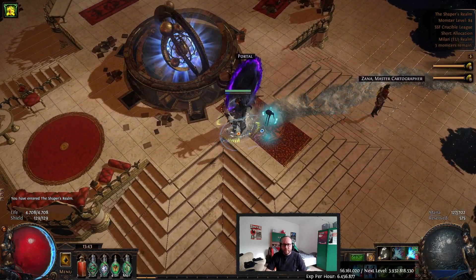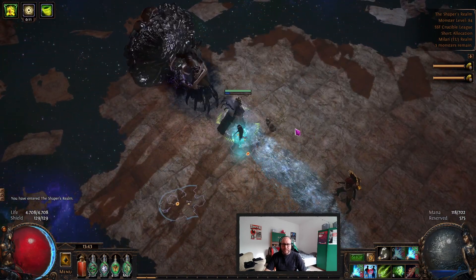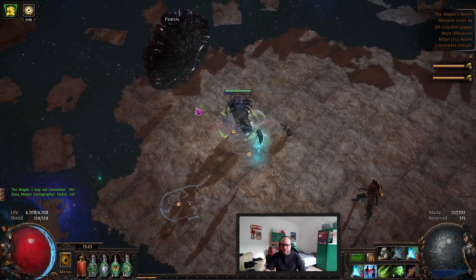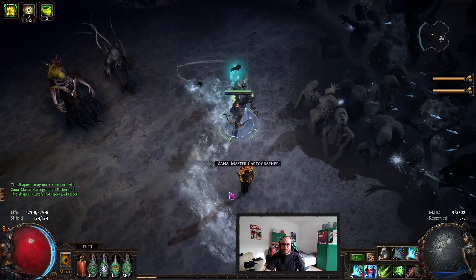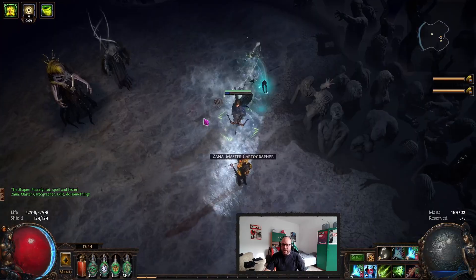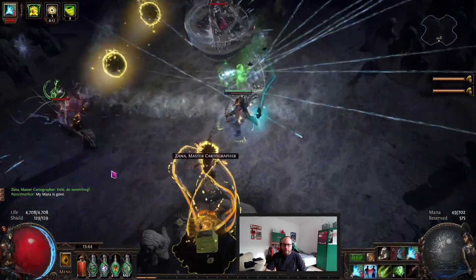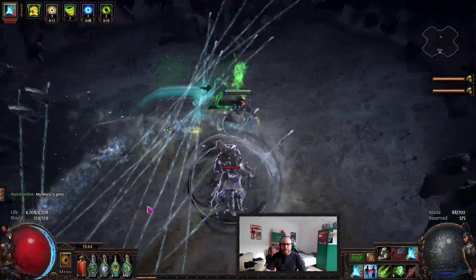Hi and welcome to today's episode of my SF adventures. In the background I have the newest footage for you — this time it's Uber Elder, the normal version, not the tuned up version and not Maven witnessed. I got incredibly lucky with my Shaper and Elder pieces, so I ran two Shapers, two Elders, and got the Uber Elder as you can see.